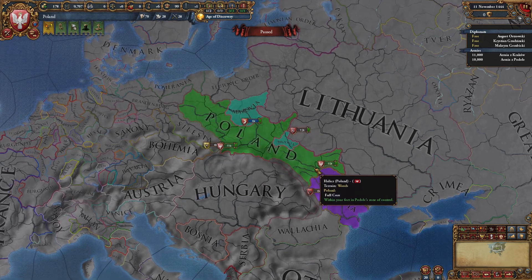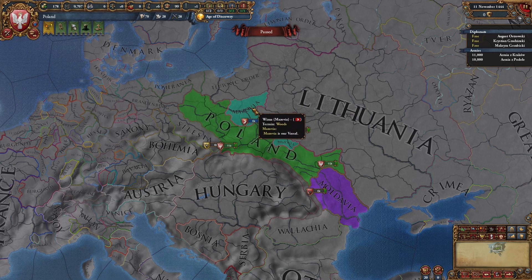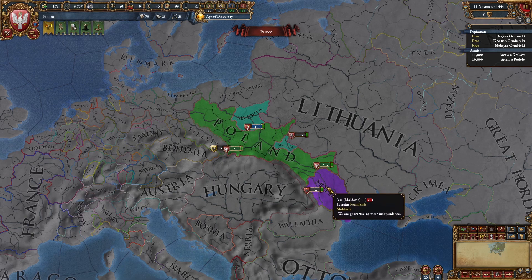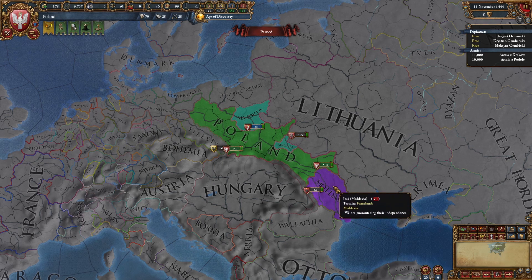Green is us. This greenish-bluish color is our vassal, and this is the nation we are guaranteeing. I think it's the same color with the royal marriage thing, but we will check that in a second.